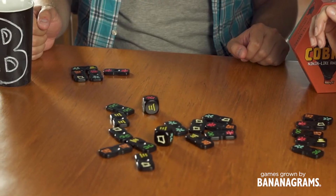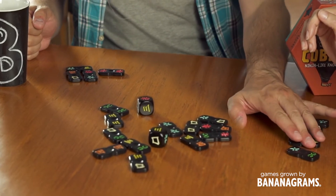Once you've claimed a tile, place it in front of you, but keep it in reach of the other players, because if that combination is rolled again, someone might steal it from under your nose. All tiles are always in play throughout the whole game. The last player to claim a tile is the next to roll, and the first player to collect six is the winner. First to eight for a two-player game.